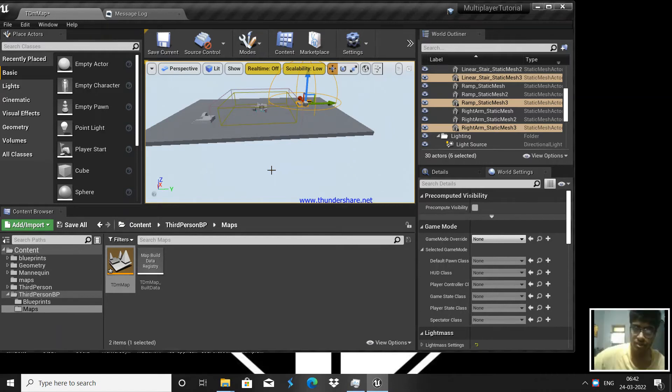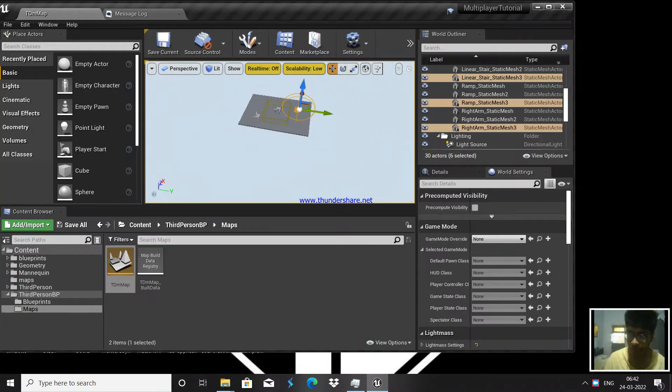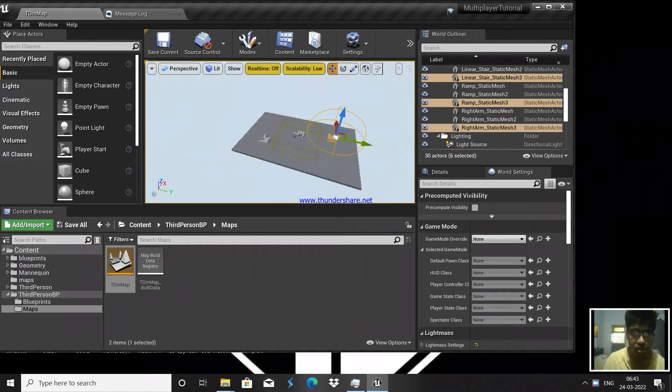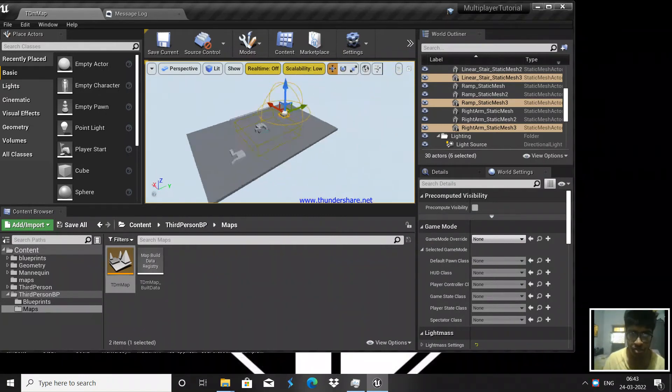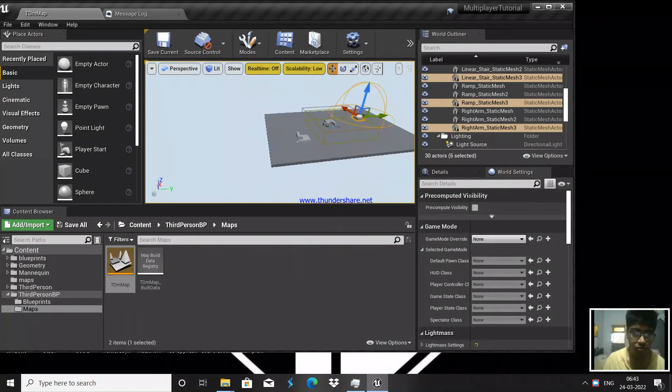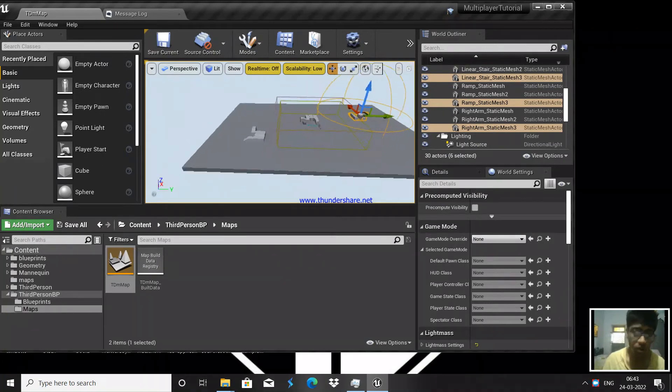Now what I need to happen is blue team should spawn in one location and red team should spawn in another location — like what happens in PUBG Mobile TDM, right? Blue team spawns in one location, red team spawns in another. So let's say this area is for blue team and this area is for red team. We will handle the spawning now.